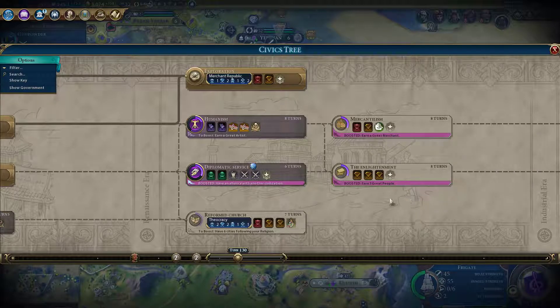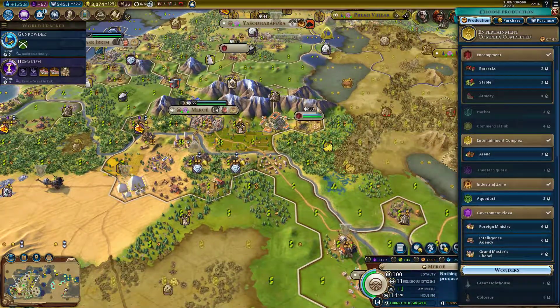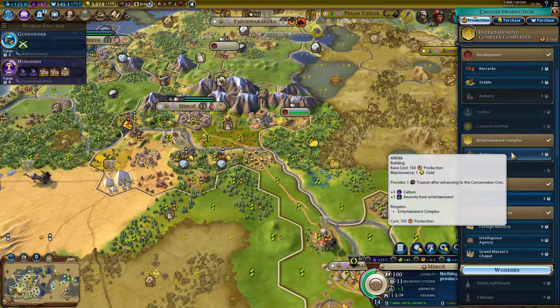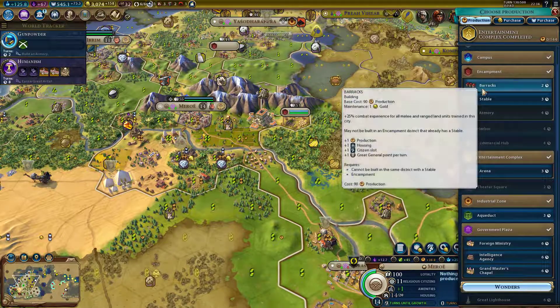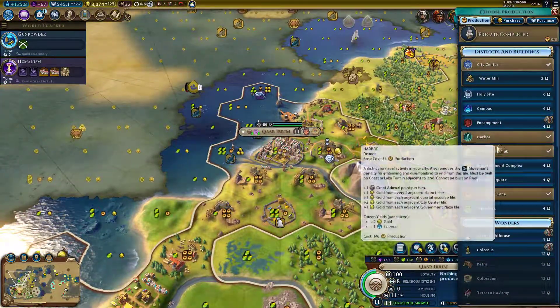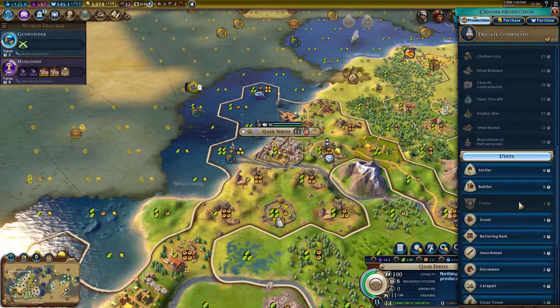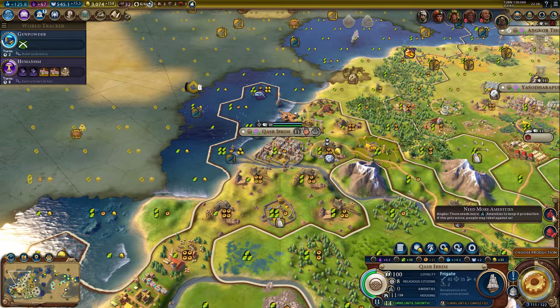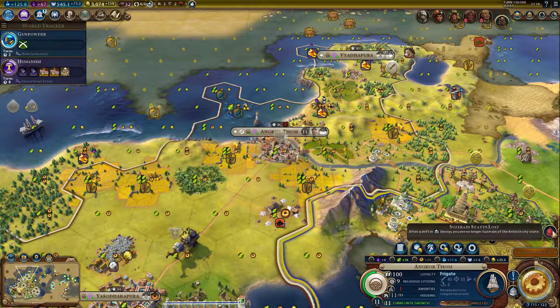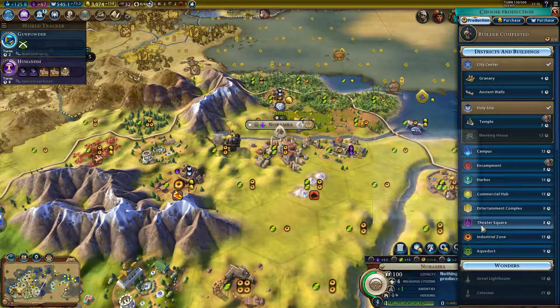Amenities here are now a bit better — I like that. We can build an arena for even more amenities if we need to. We just built a frigate here. We won't have the production bonus for about seven, eight turns if we build another frigate, but the war is coming so I will just build the frigate without the production bonus. More amenities really. We will need to start building these entertainment complexes.